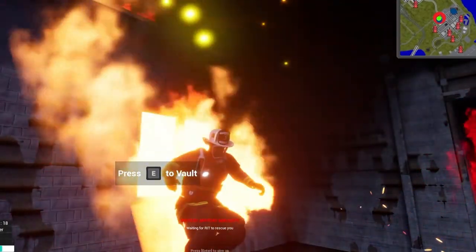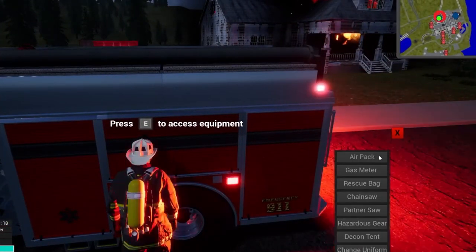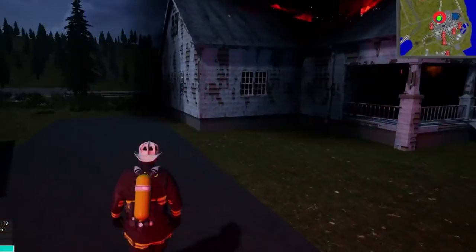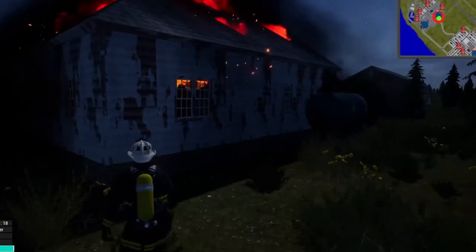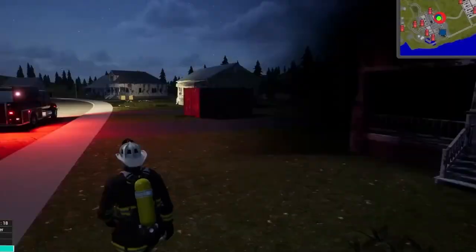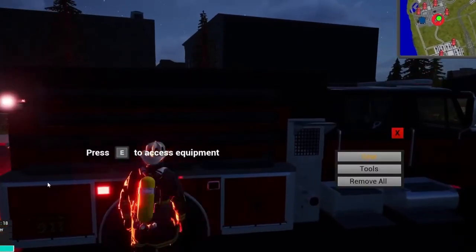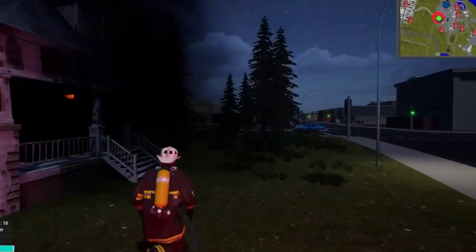I was standing by an exterior window, hit it with the halogen, tried to go through and died half in, half out of the window. The only variable that had changed after we arrived was that we knocked that one window out. That's what leads me to believe it might be tied to a true/false on an opening to the outside - an open door or window. Though honestly, it could also just be a random chance to flash.